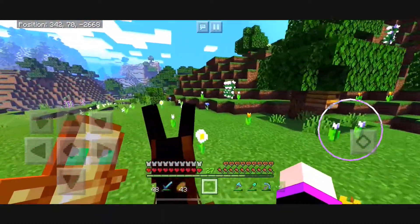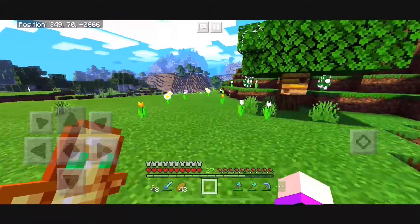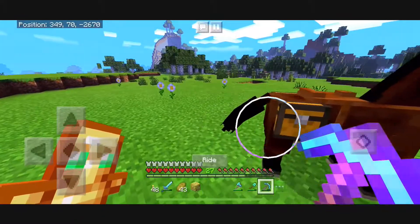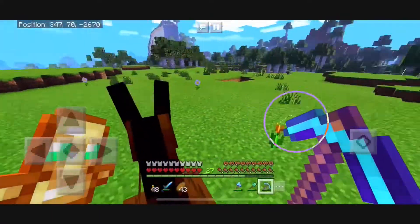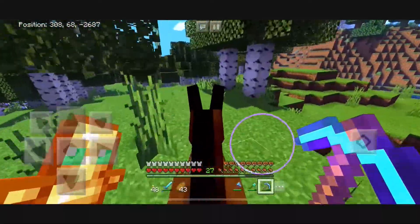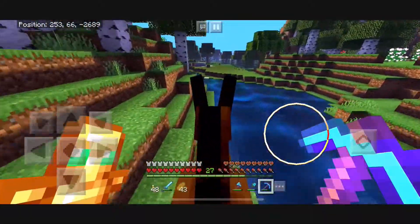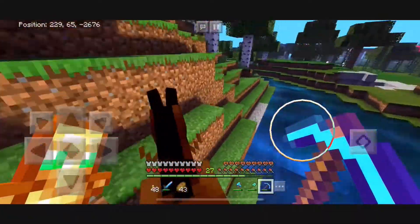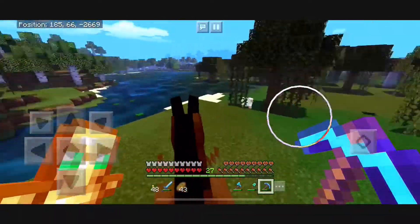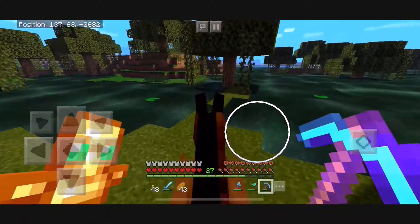I also just want to see what's out here. Oh, another beehive — I can't tell if the bees are in it though. I'll take it anyway; if nothing else I can breed mine. So I'm just going to head out and see what I can find. There's a swamp — did I need anything from the swamp? I do need slime, so if I see any slime spawn out here that'd be nice.